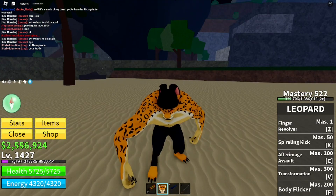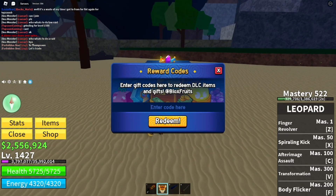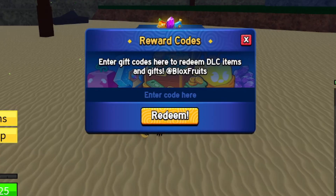Let's get started with the codes — also let me know what food you're using right now in the comment section. The very first code is KIT_RESET. This is a stat reset code — it pretty much lets you reset all your stats so you can share them in a different way that you prefer. It's all uppercase: K-I-T-T underscore R-E-S-E-T. Redeem that code right now.